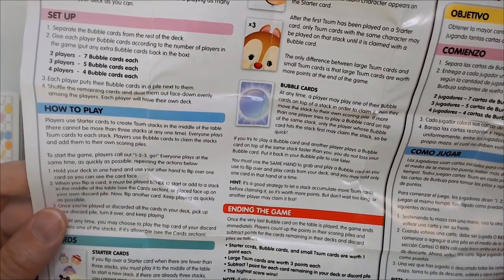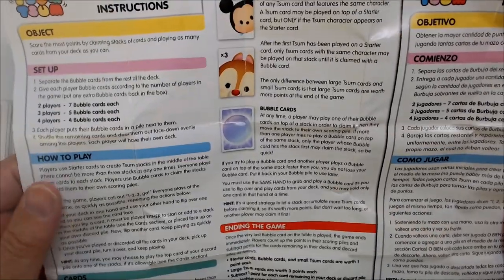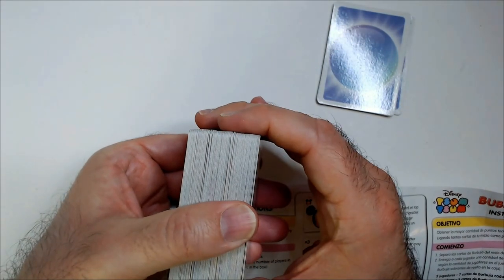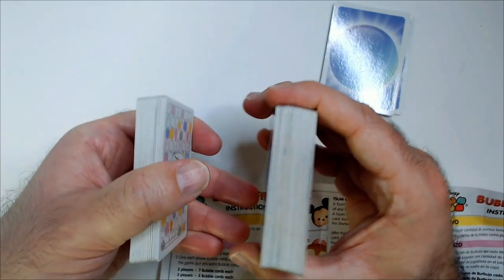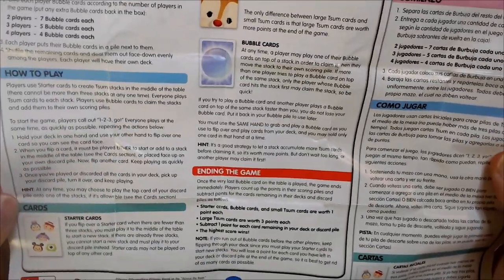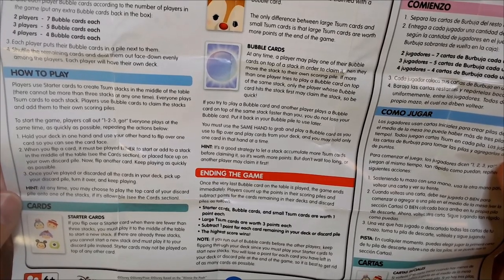It's a large deck for two players, so you have your bubble cards on the side. Deal out the remaining cards evenly — I'm going to split it right about in the middle. Each player has their own deck. The instructions show you everything in case you don't have them. Shuffle the deck; a player uses starter cards to create stacks in the middle of the table — no more than three stacks at one time.